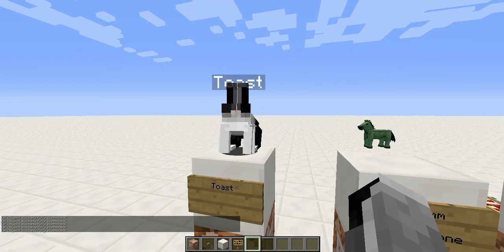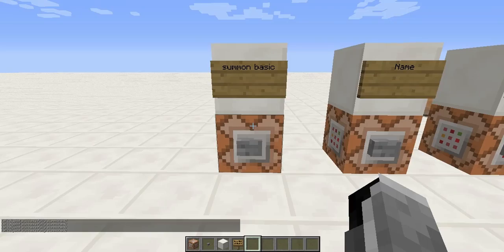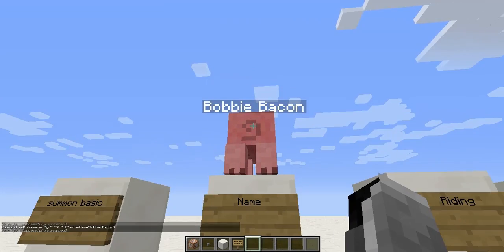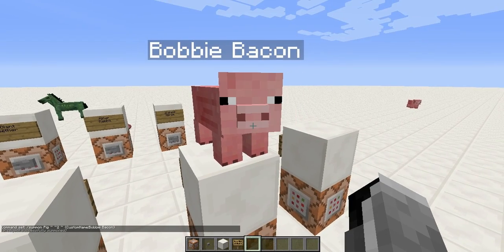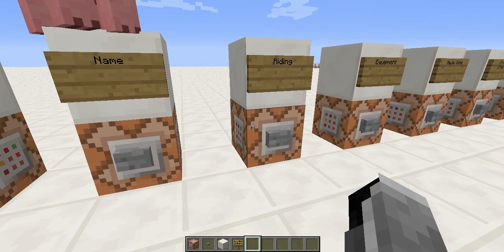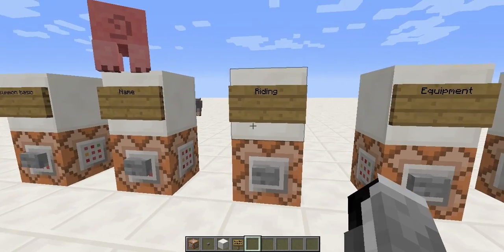Moving on with the slash summon command and its possibilities: you can also name a mob using slash summon with the CustomName tag. For example, CustomName Bobby Bacon — and you've got a piggie called Bobby Bacon. All commands will be in the description so you can copy them over if you want.